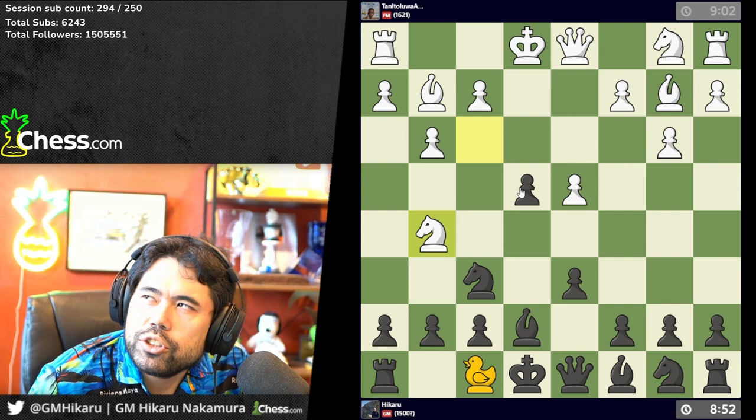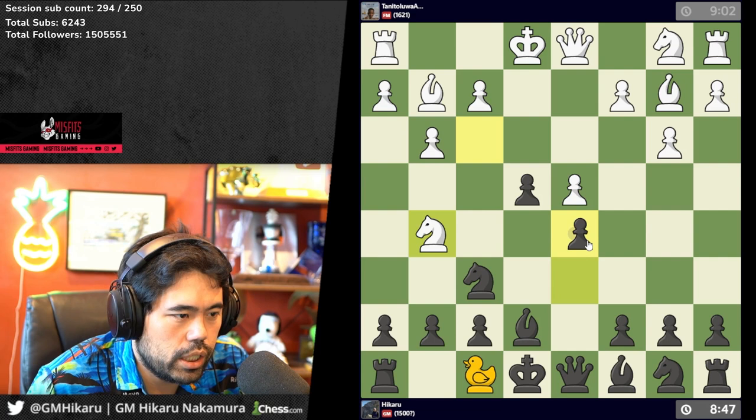If I go h6 and duck him on f3, it takes a move to duck and it's no good. So I'll go here and again stop him from castling, just consolidate my center.